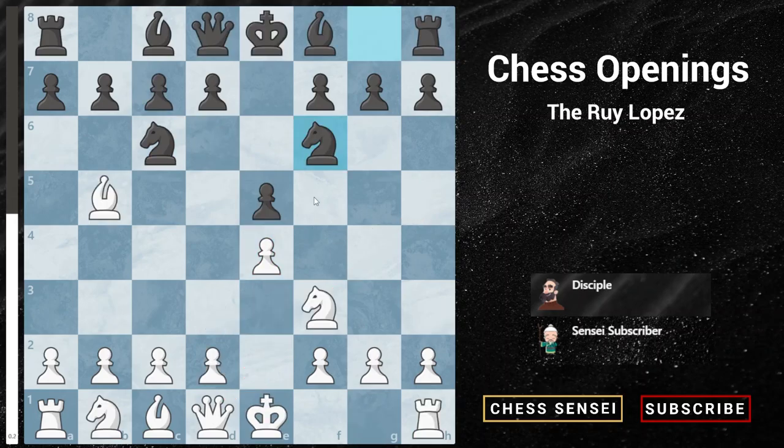And that's all for our video on the Ruy Lopez Berlin defense. We'll probably cover pawn to a6, the Morphy defense, in another video. But for now, congratulations on learning how to demolish the Berlin defense. If you're up for another challenge, check out our video where even Stockfish couldn't solve this puzzle. Thanks for watching and we'll see you in the next video.